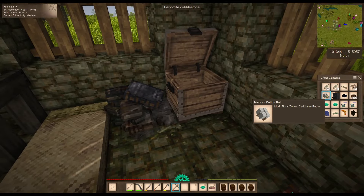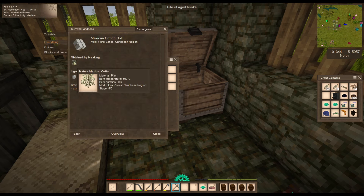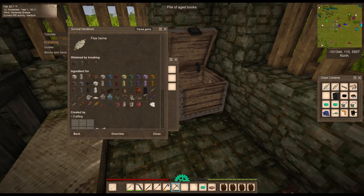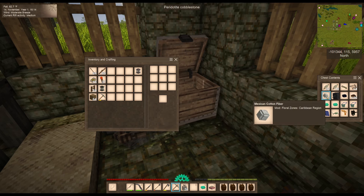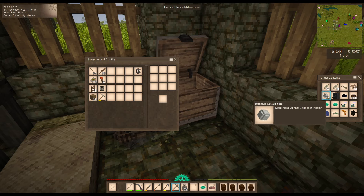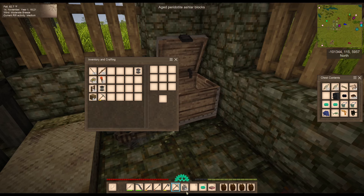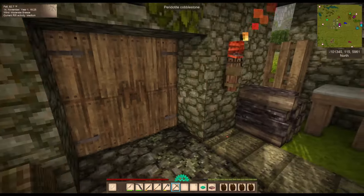Before we do anything else, I wanted to show you this. I picked the Mexican cotton out of the garden — I got 36 out of the four that I planted, which is really amazing. What I wanted to show you is that it makes cotton fiber which can then be turned into flax twine. I wanted to try this with you — this is going to be a huge help for my windmills. Oh my god, I got more seeds! That is going to be a huge help, and look at all those seeds we got out of that — that's fantastic.